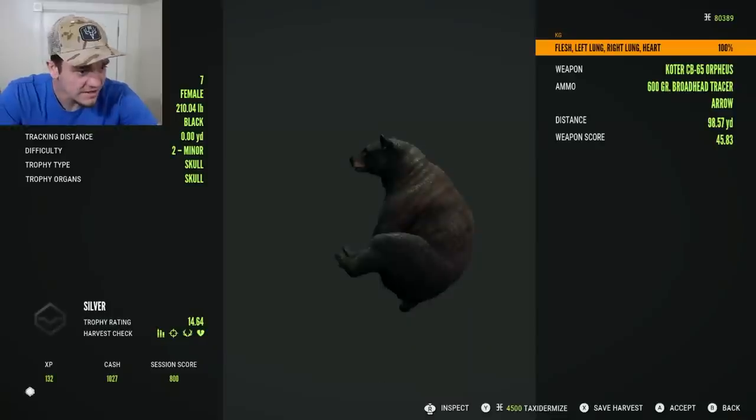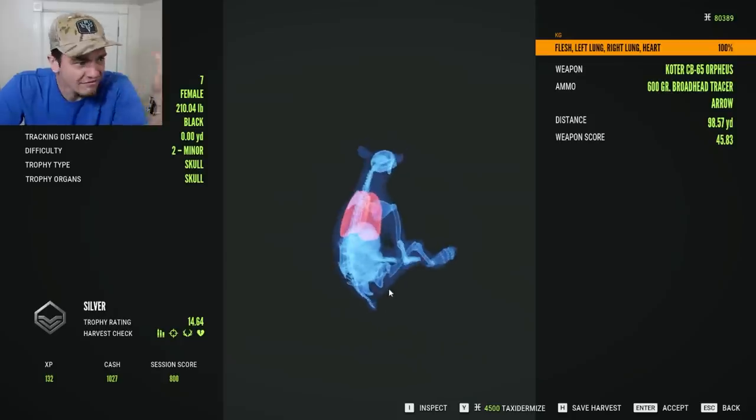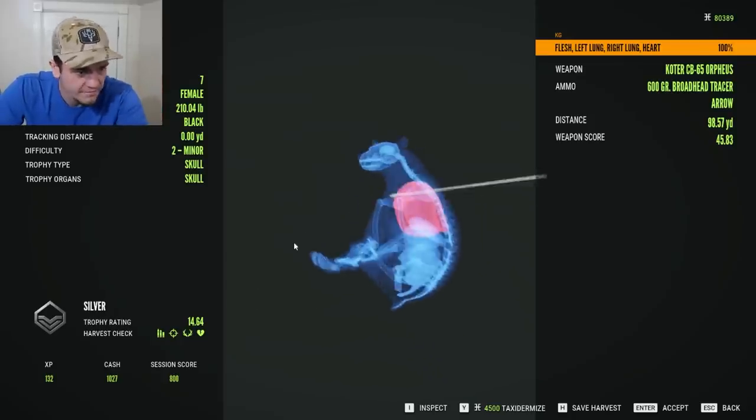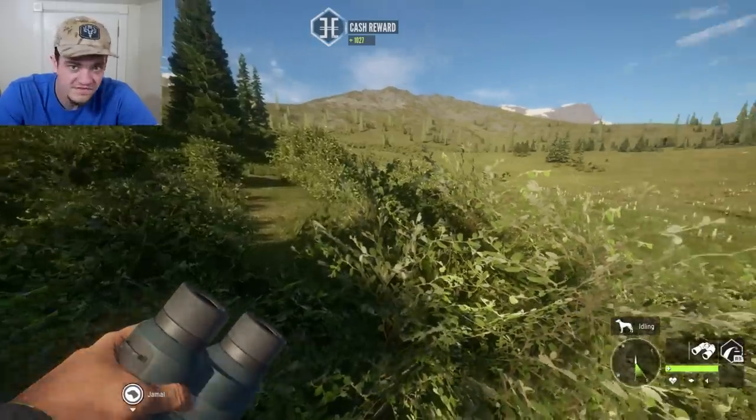Even with a rifle, you can't do any better than that. Double lung and heart — how does that even work? I hit everything in him. And got a thousand bucks for it. Pretty sure I retrieved my arrow.